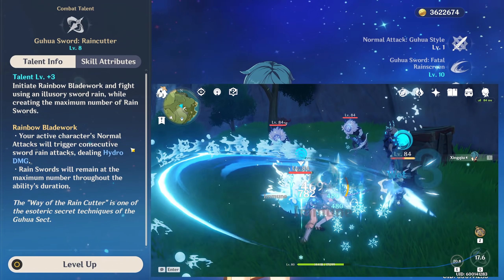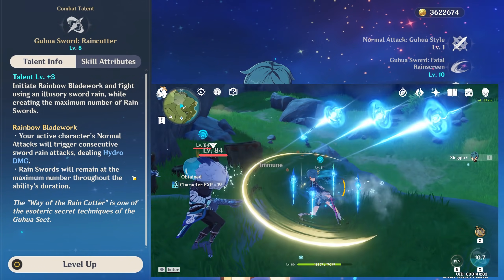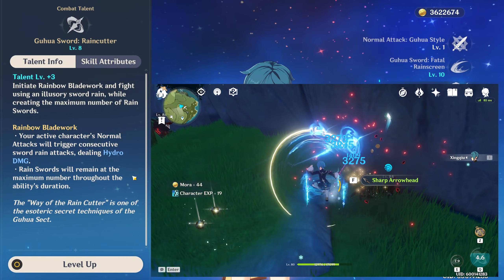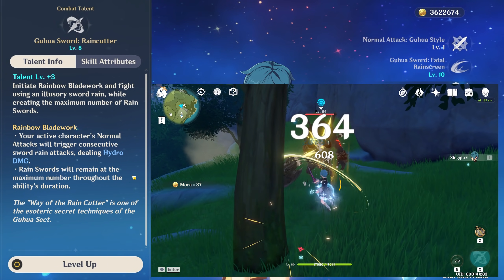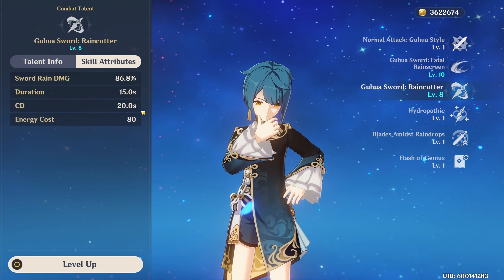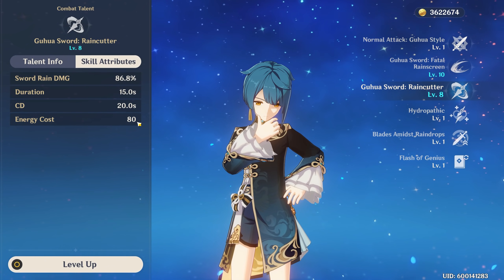You can even swap out to another character and they will still get the full benefits of it. If you're looking at building Xingqiu as more of a support character, this ability is going to be the bread and butter — you would activate this ability, then swap over to a character that relies on a lot more normal attacks such as Shanling, Diluc, and Keqing. The duration of this ability lasts for 15 seconds with the cooldown being 20 seconds. So if you have some really good energy recharge artifacts, you can get some pretty crazy uptime with this skill.